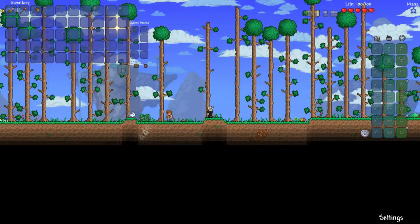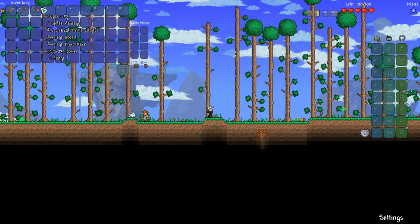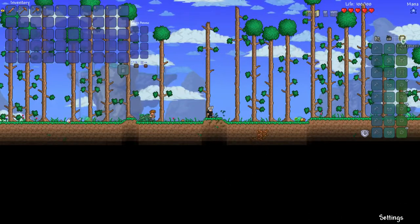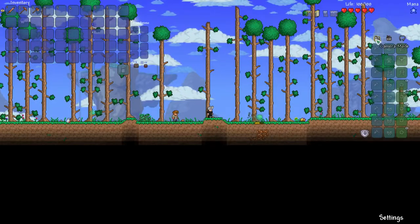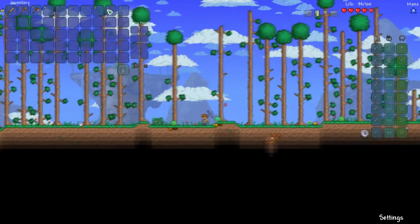While I'm in this menu — this is your inventory. You start with a copper short sword, a copper pickaxe, and a copper axe. And then there's your armor area, your equipment, your NPCs, and there's also camera mode.